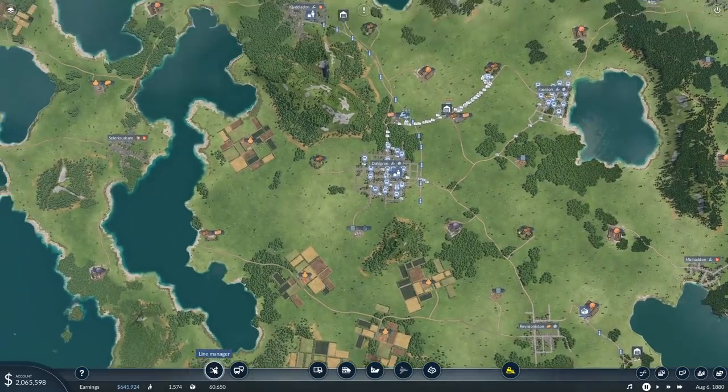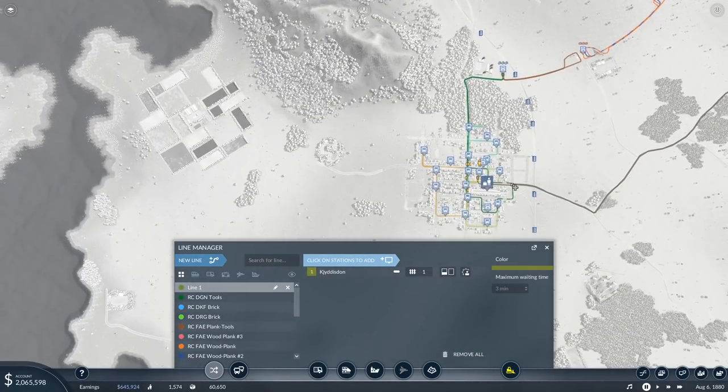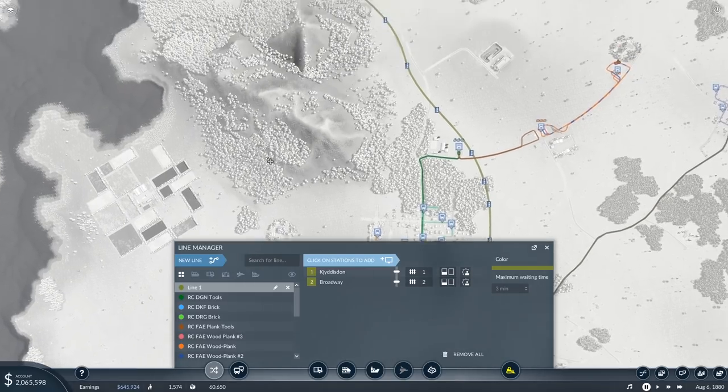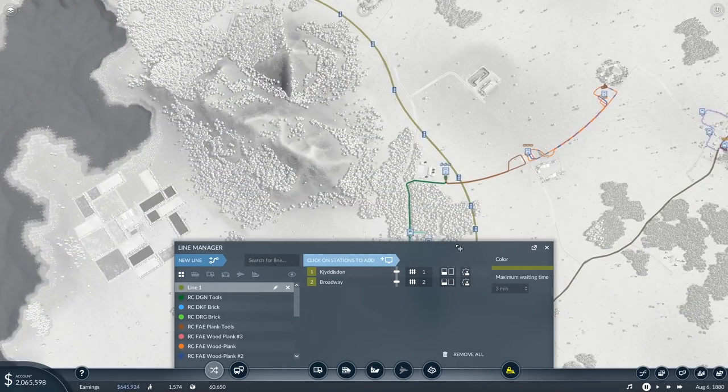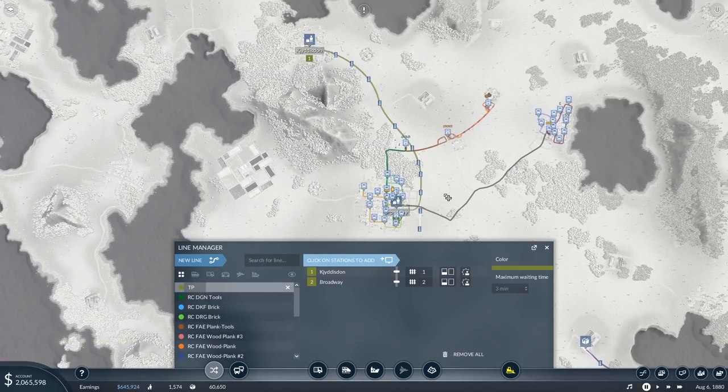Let's start with a basic line. And then back again — just one simple loop. And we're going to make you TP — train, not toilet paper — train, passenger. And then you are technically starting Kidgestone, but Dahlgren is like our central, so we'll call it Dahlgren. And then KDD, KYD, KJD — Dahlgren to Kid.